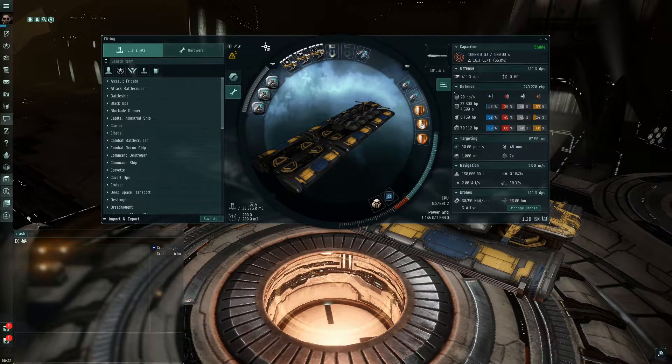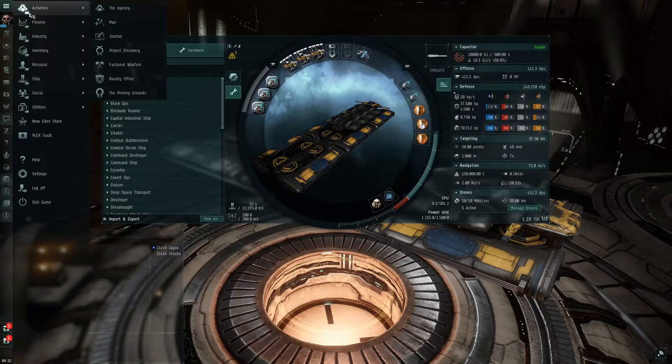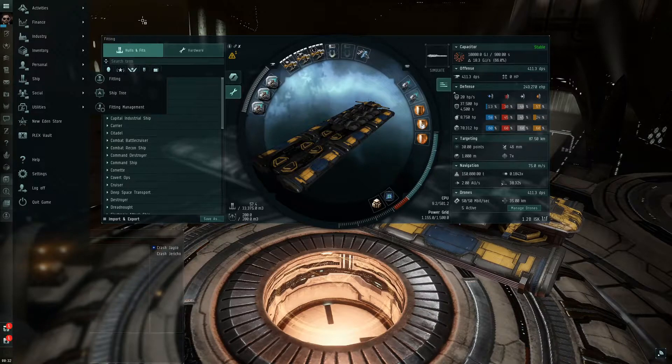The other way to get to the fitting screen, instead of pressing Alt+F, is to go to your hamburger menu, go to Ship, and then over here it says Fitting. You can drag it down to your toolbar if you want and it'll stay there.